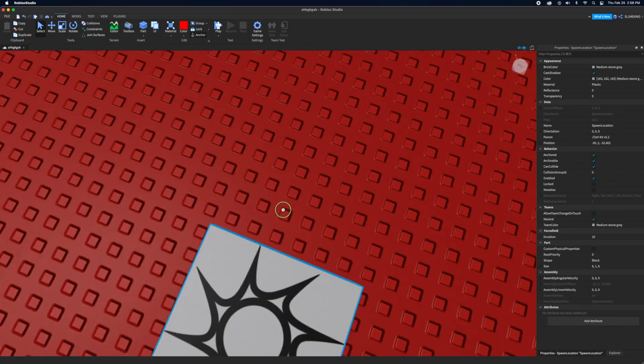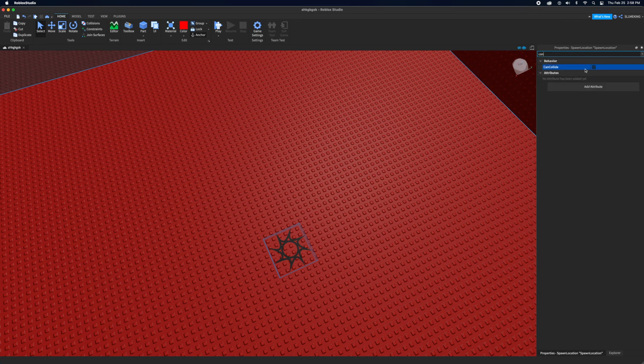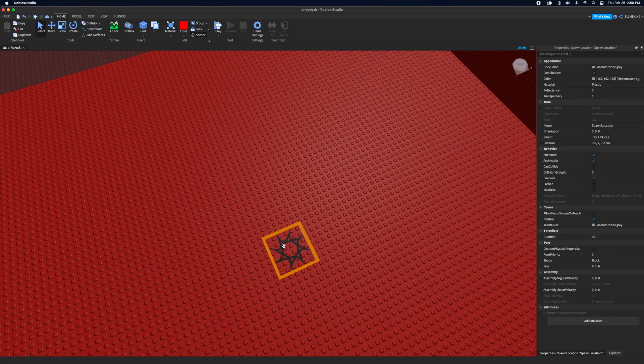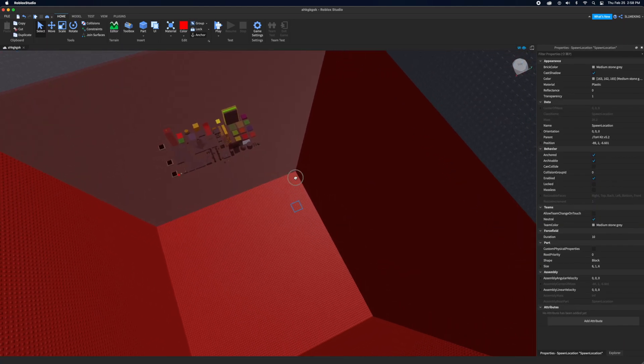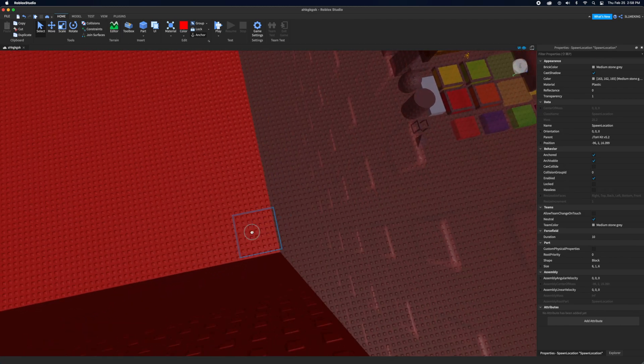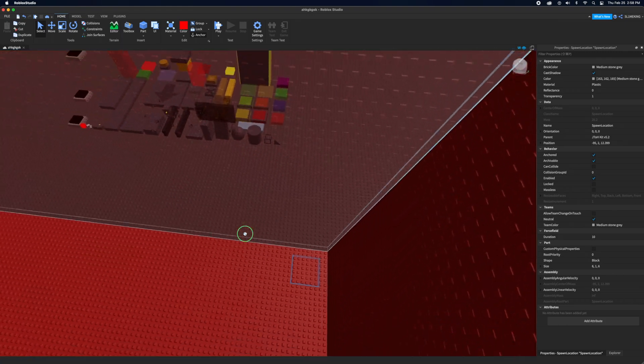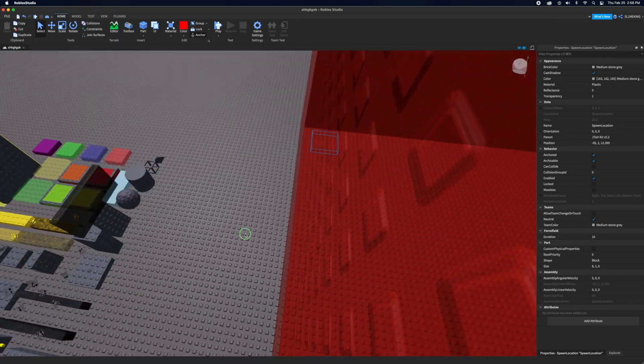This is where your character spawns. What I like to do is make it invisible, set Can Collide to false, double-click on it, and remove the decals. Players spawn there but don't notice it and can't interfere with it. If you have multiple spawns, it just spawns you at a random one.